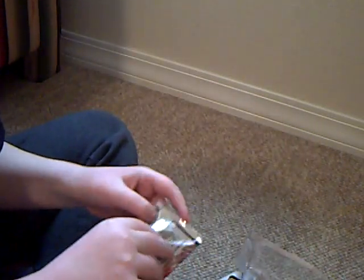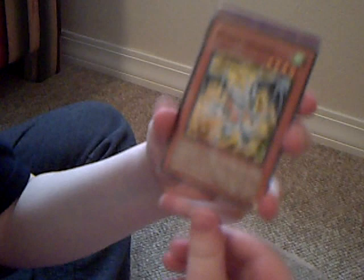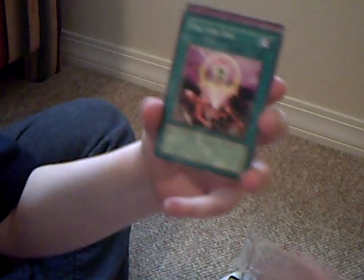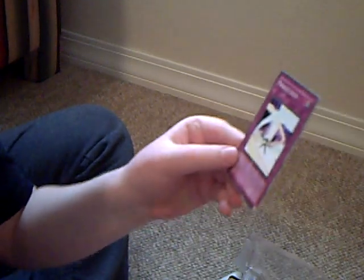I don't know which are exactly the rares. I'm guessing the cards with silver names are rare, so Skull Successor and One for One are the ones with silver names which I'm guessing are rares. I also got an Assault Mode Active, a Debris Dragon that actually looks kind of cool, a Quickdraw Synchron, and a Miracle Locus.